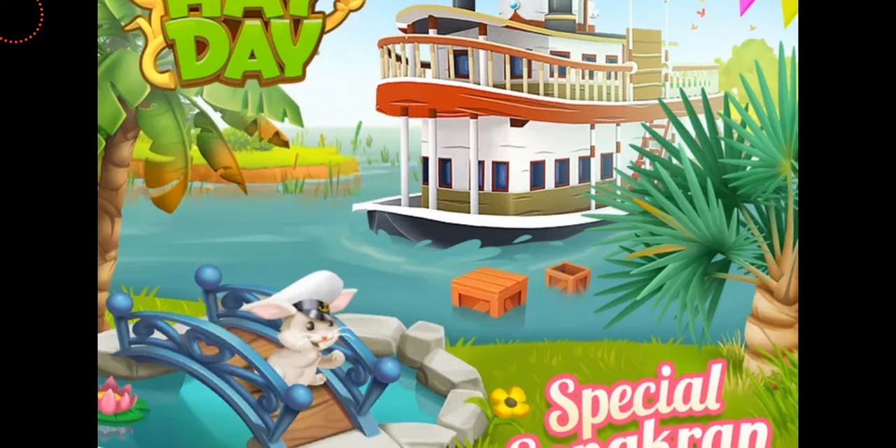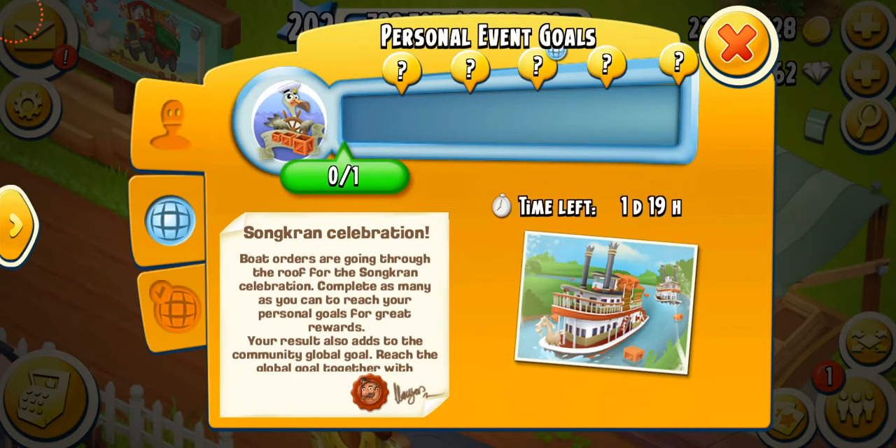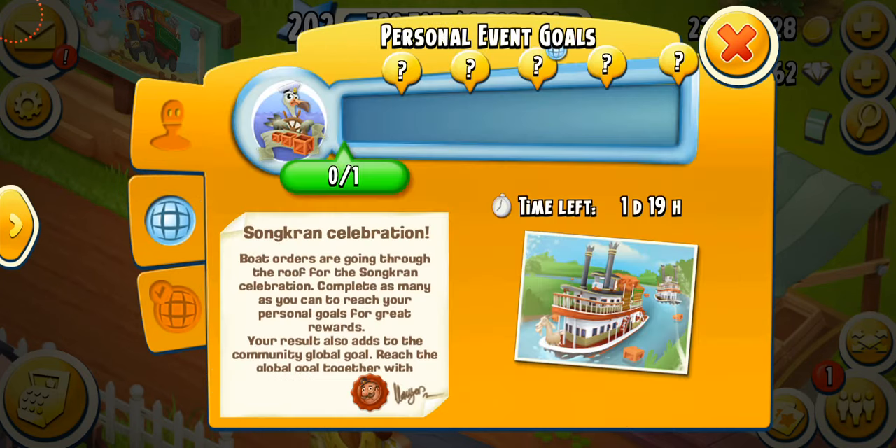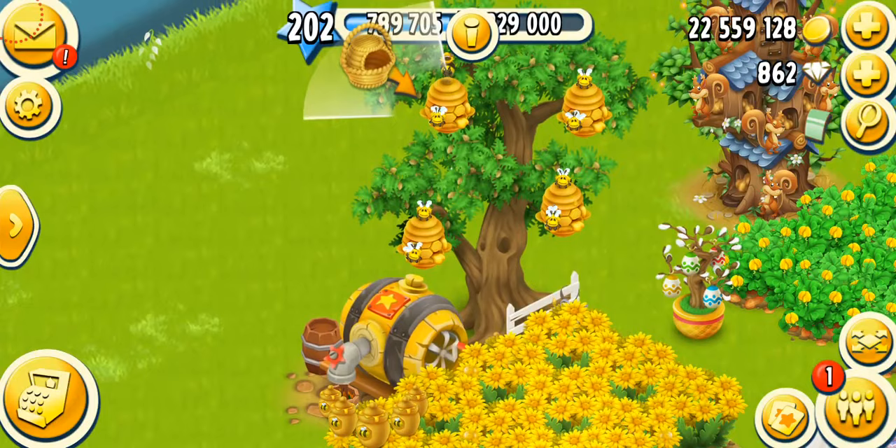Let's get right into the game and start playing this event. I'm really excited. It says Songkran Celebration — we have almost two days. Boat orders are going through the roof for the Songkran celebrations. So I guess it's going to be in total 12 boats, just like we had the Ramadan event a few days ago. The global goal we have is probably 5.5 million boats in total, so hopefully we'll be able to do it.